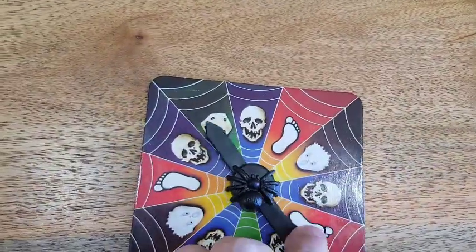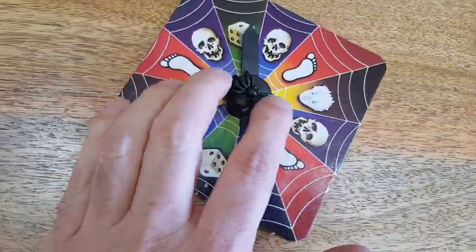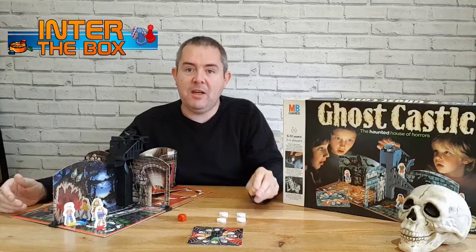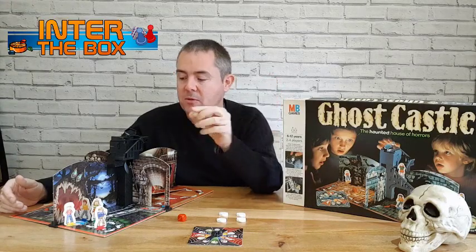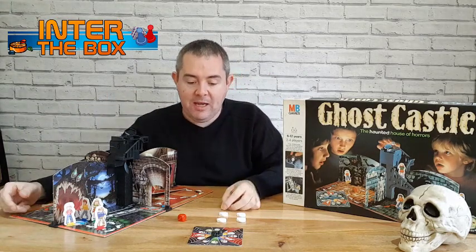Depending on what the spinner lands on, you've got a dice which gives you an extra go. You've got the skull, which means you have to take the little glowing skull, put it down the coffin, and it activates one of the traps in the house.